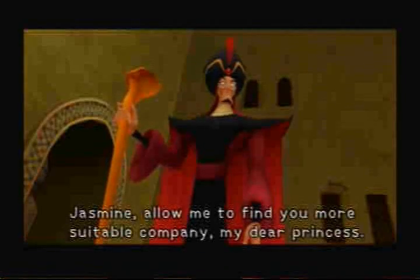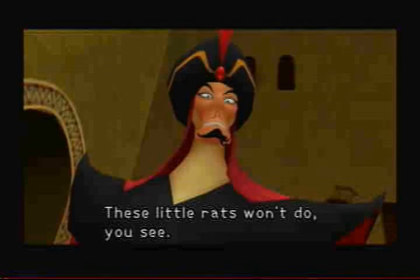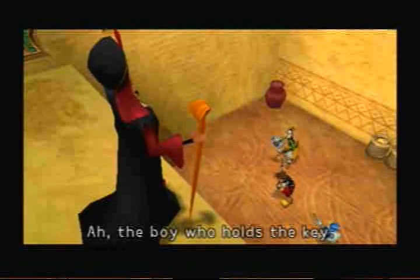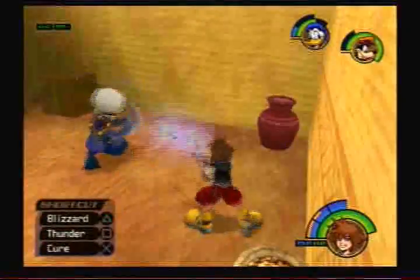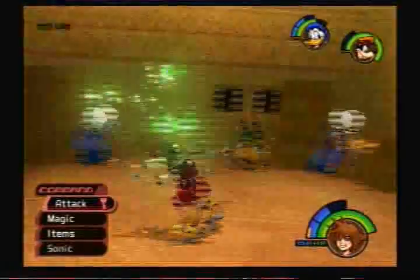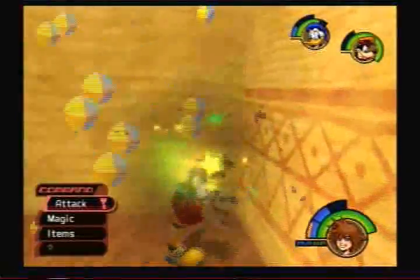Sorry that I talked during the Aladdin cutscene. "Jasmine, allow me to find you more suitable company, my dear princess." "These little rats won't do, see." And he speaks too slow. "Jasmine, run!" "Ah, the boy who holds the key." He speaks way too slow, jeez. That does make him ominous though. They're freezing to death. Yeah, you can see there I'm playing it safe, because you saw how much health these guys took.